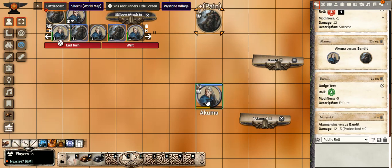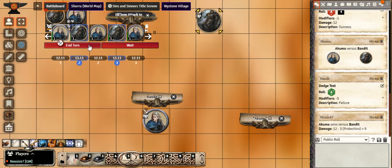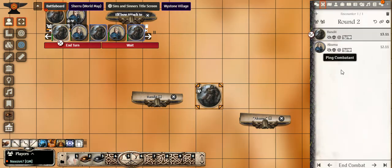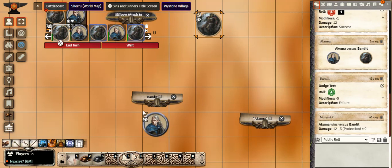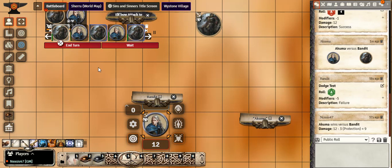Since the player character hasn't moved yet, we'll move him here. Let's represent this token as a boulder for demonstration purposes. Kuba's turn ends — hit End Turn, which you can also do on the encounter tracker. We go back now: pretend this token is a boulder, and we'll use that as a factor for the bandit's next attack. The bandit is cocky and is going to try to hit Huma with his bow.